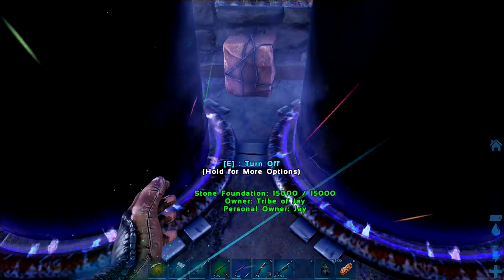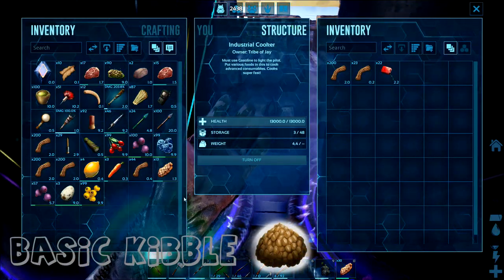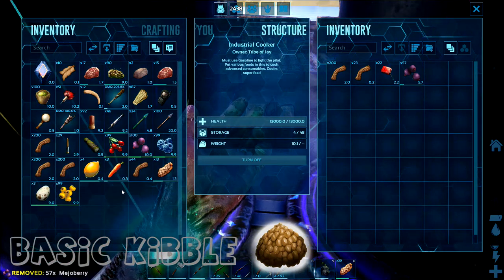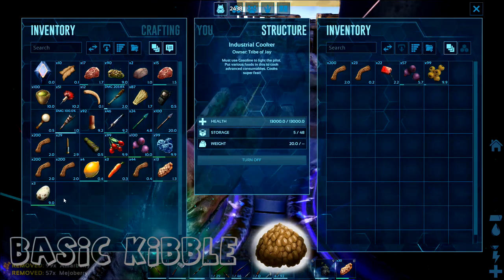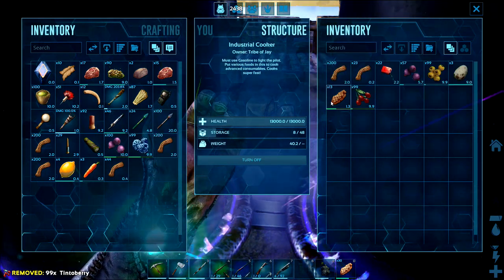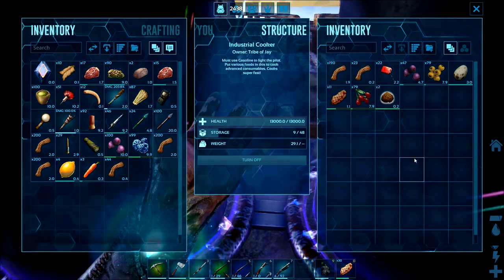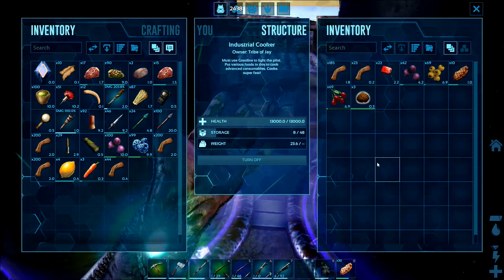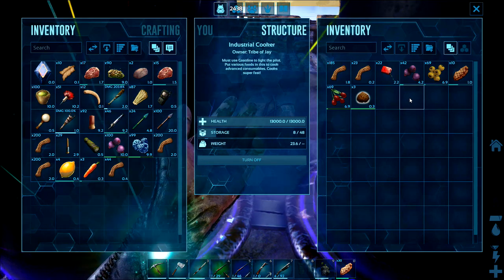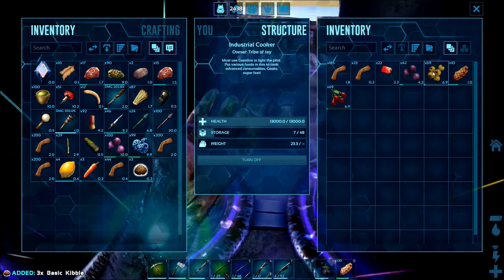Let's start with the basic kibble. If you've just got a cooking pot, you'll need to add water to all of these recipes. To start with, we need fiber, mejo berries, the yellow berries, red berries, and any cooked meat — it doesn't matter if it's cooked meat, cooked fish, or even cooked prime if you want to use that. Basic kibble is really easy to do and you don't need any of the vegetables to make it.